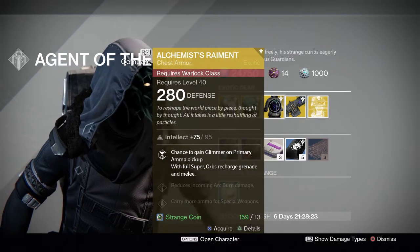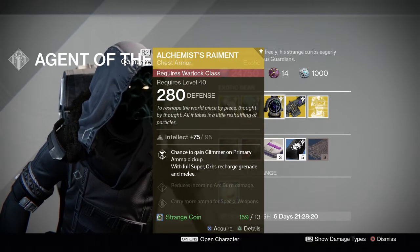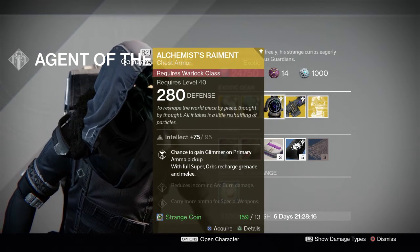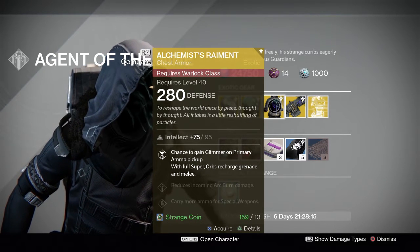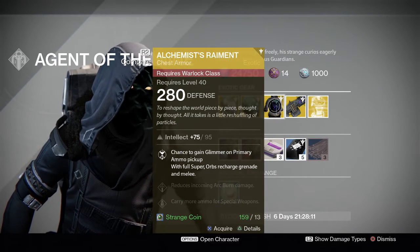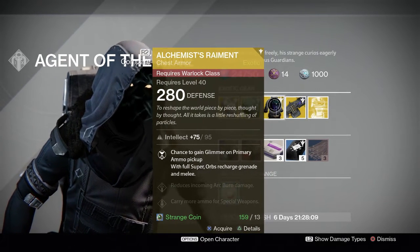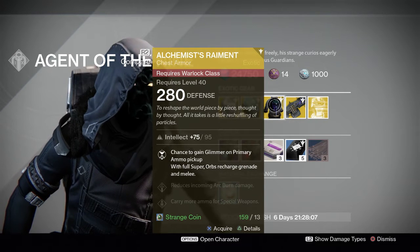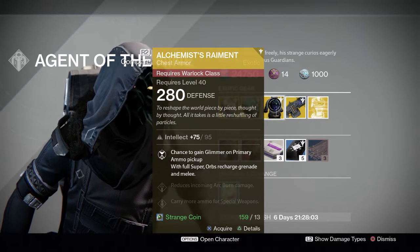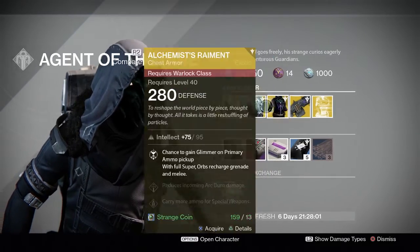Now we have the Alchemist's Raiment for Warlocks. This comes with full intellect, and the main perk: chance to gain glimmer on primary ammo pickup; with full super, orbs recharge grenade and melee. You also get reduced incoming arc damage and carry more ammo for special or heavy weapons. Not too bad.